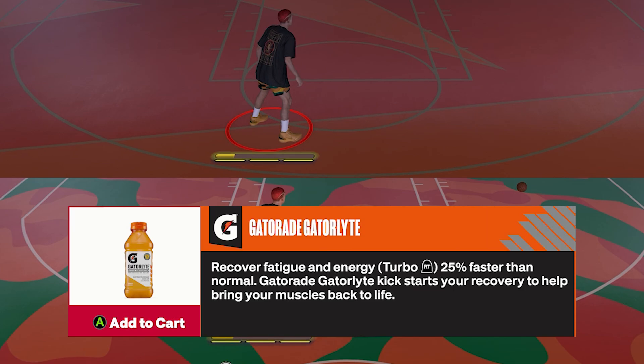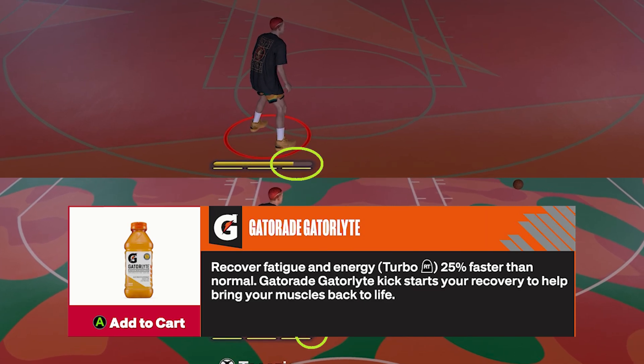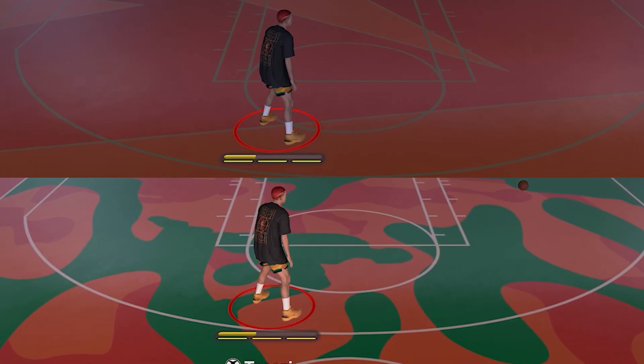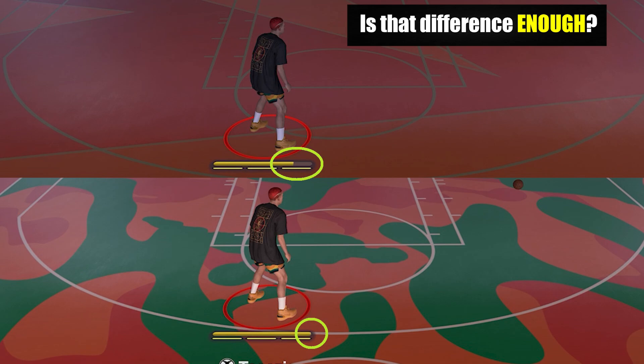So now for the first one, let's start with the Gatorade GatorLight. It says it helps recover fatigue and energy faster than normal. For the test, we got two samples — one player has it and one player doesn't. You can see they started to recover their staminas at the same time, and one player recovered fully first. So it means it works. Let me know in the comment section if that gap is enough for you.